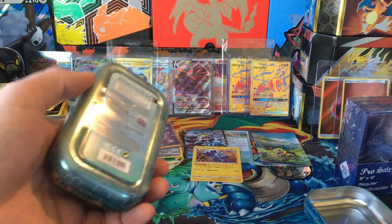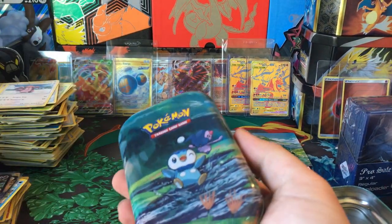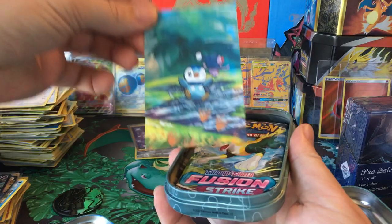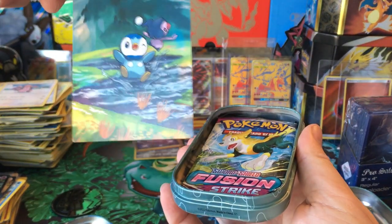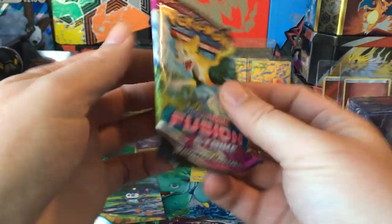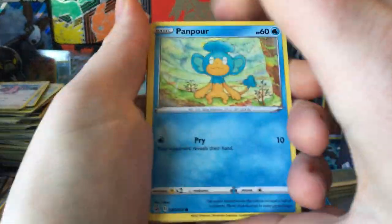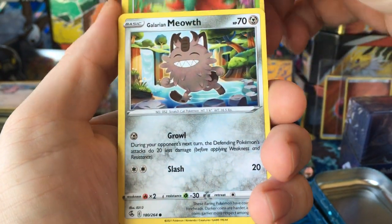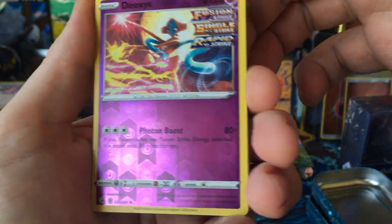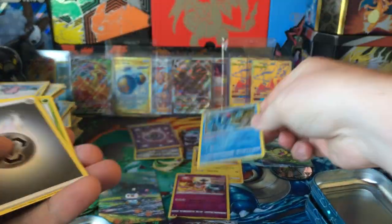Our first miss. Alright, one more — come on Piplup. Surprisingly we get the Pikachu coin, we get the Piplup card there. And let's see — Fusion Strike: Panpour, Gossifleur, Galarian Meowth, Tynamo, Qwilfish, Deoxys, and Feraligatr. That's not too bad, that's not too bad.